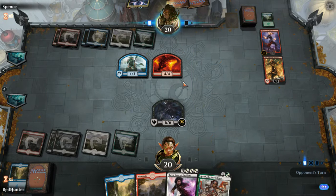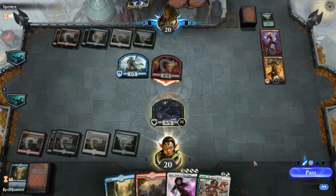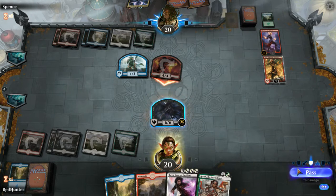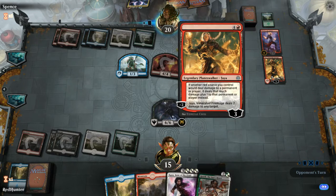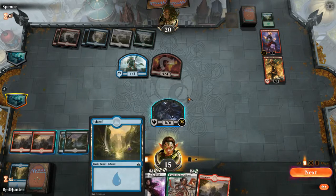4-4 Flying Haste. Wait a minute — hold on a second. If another red source would deal damage to a player, it deals that much. So his plan — no, I'm gonna take the damage, no blocks. Because here's what would have happened: he would have done 5, and then he would have finished it off with Jaya.